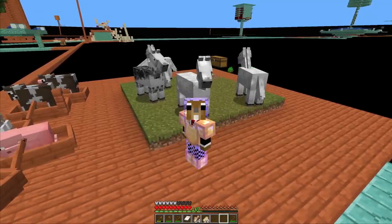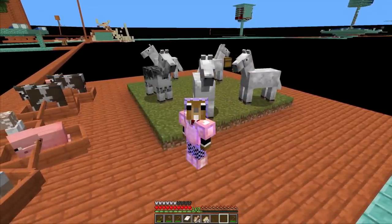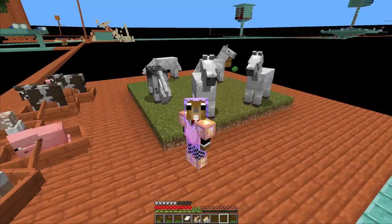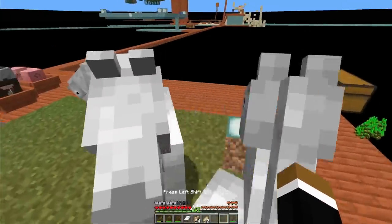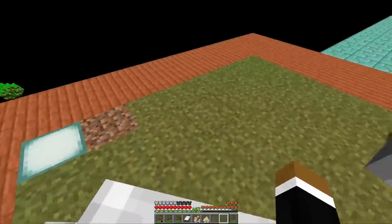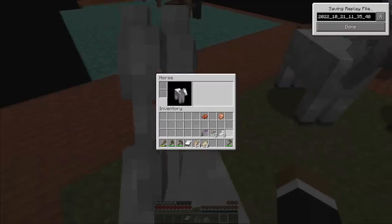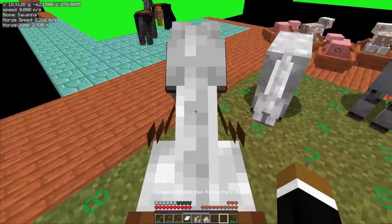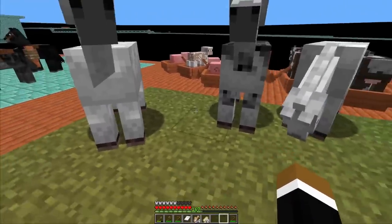Welcome back to episode 14 of the 1.19 skyblock series. Today we're starting at the grass patch because I just got five horse spawns. Let's see if we have a fast one among those. That one is rather slow - you can always tell already as they walk around. I disabled particles so we don't get hearts, but that is 8.2 meters per second. I could already tell that one isn't too fast.